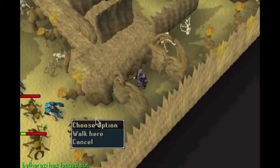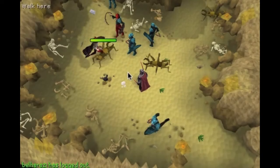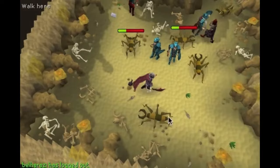The next place is slash crawlers. Slash crawlers are aggressive to all and they're decent XP. They drop herbs if you want to make money here — a lot of good things about these training places is you can make money.